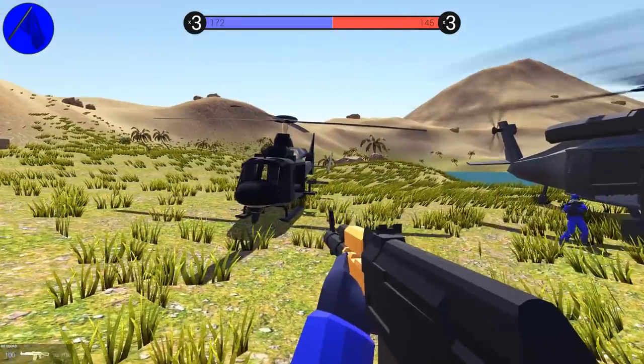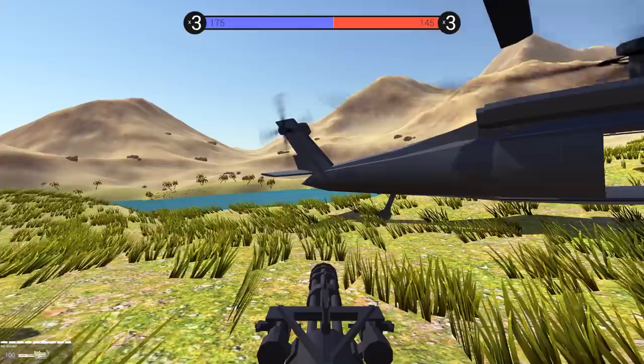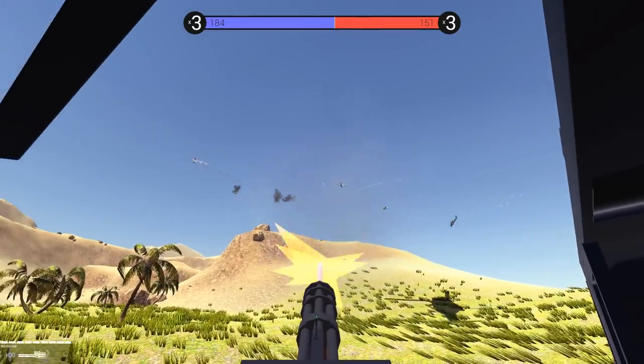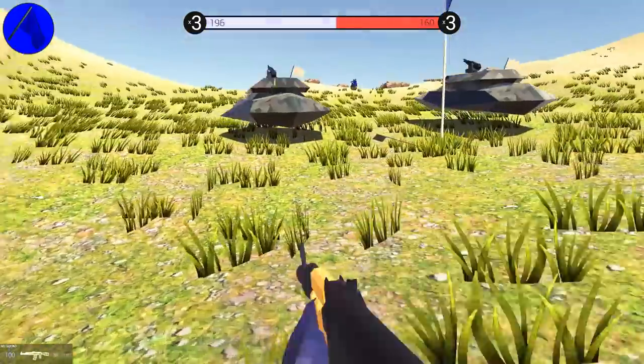We've got the new helicopter. This helicopter is the Valkyrie helicopter — it's by Valkyrie. The minigun actually works and I can shoot down enemy planes with it. Oh my God, this thing is dirty. Oh, there's the hover tank.